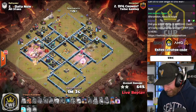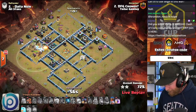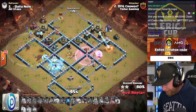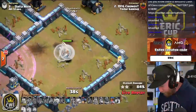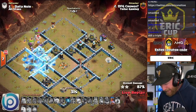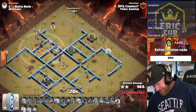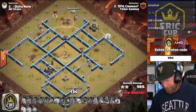He's really thinned out the base overall with a nice push with the King, tanking the high-damage defenses. RC sweeps in to get the X-Bows down, and he's got one last Dragon Rider from the Flame Flinger. The Queen tries to survive but doesn't — slightly late on the Rage. However, a Super Barbarian walks and picks up the work. The Royal Champion still holds her ability and pops it to take out the remaining defenses. He's got it!